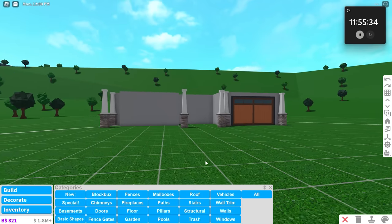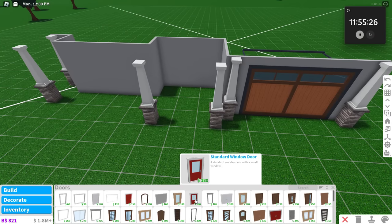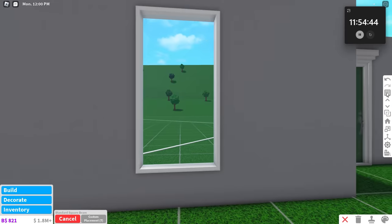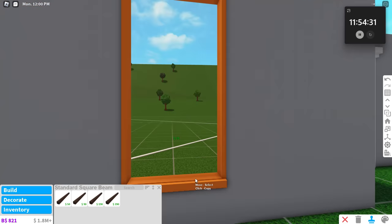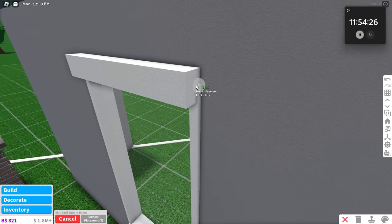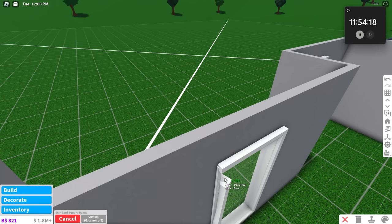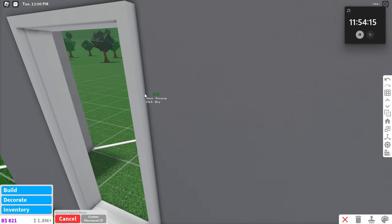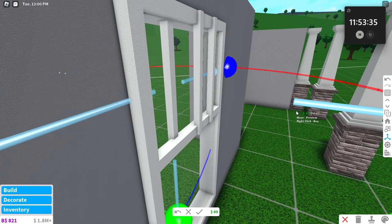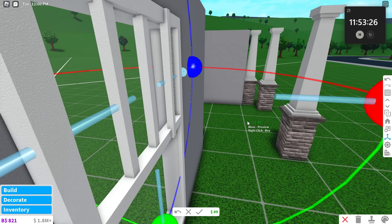I feel like this entryway is a bit too large, so I'm just gonna shorten it down — maybe two? For a 12-hour house, how big should I make this? Maybe we're just gonna go with three. This might still be too many pillars. What I wanna do at the front is bring out a roof that goes right around here — let me try and draw it out for you. I'm gonna use basic shapes because I have 12 hours to do this.